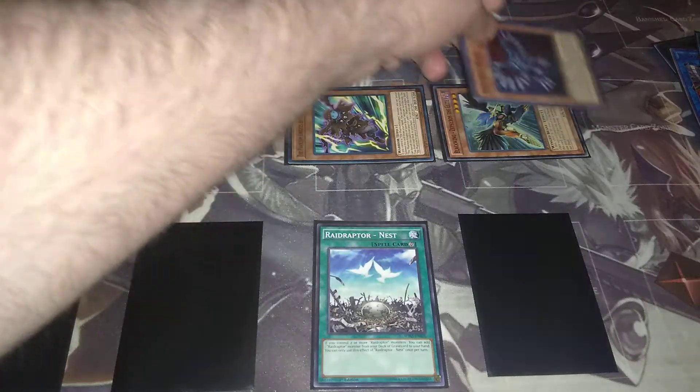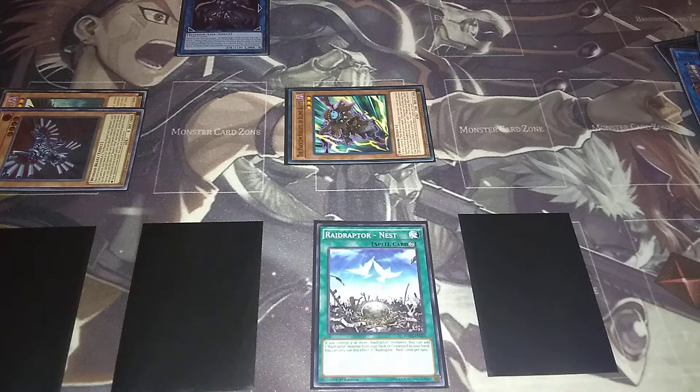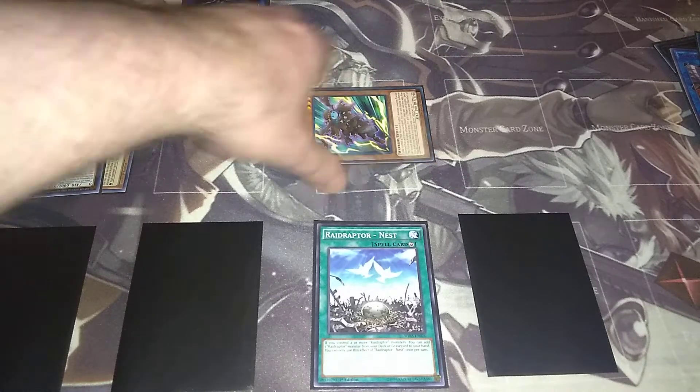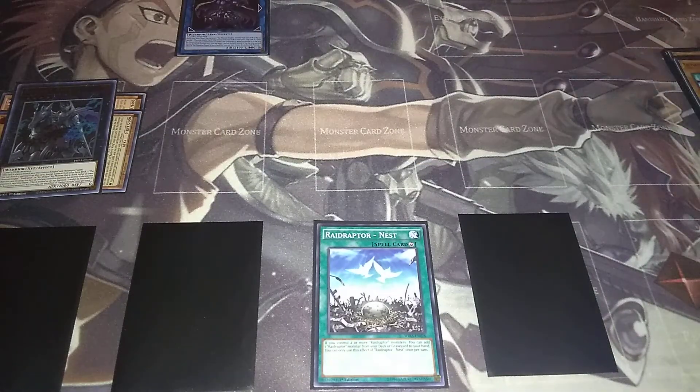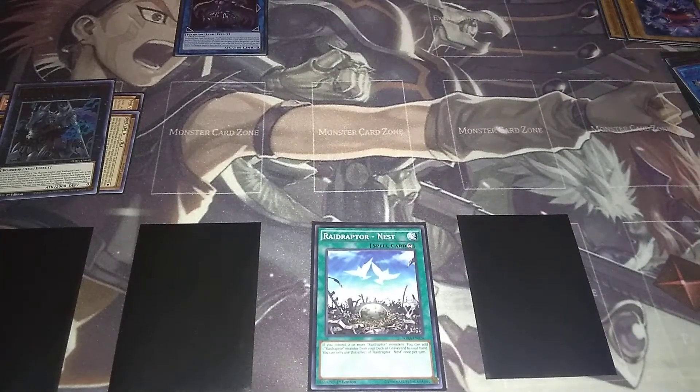We're going to take these two and link them together for Raiders Knight. We're going to activate Phantom Knights' effect, which will then allow you to remove that from play, and that will give you an additional card to add to your hand. The next turn, we're going to add Phantom Knights Rank Up for the following turn.